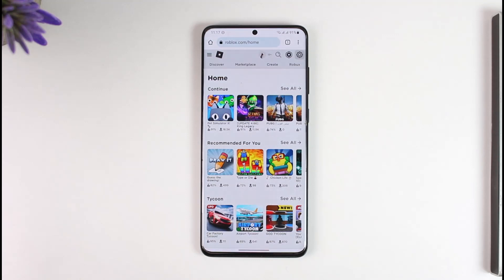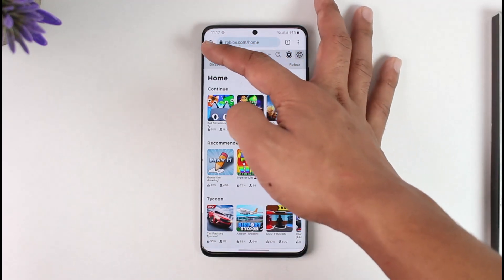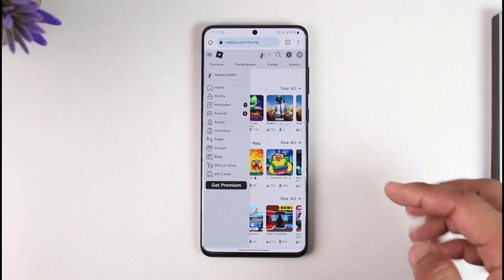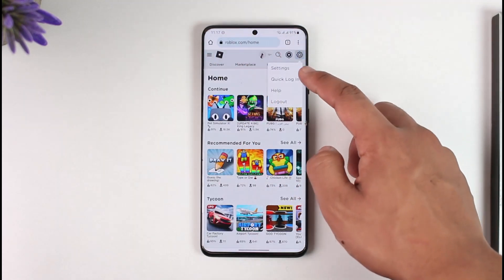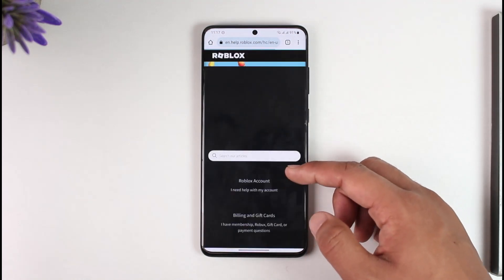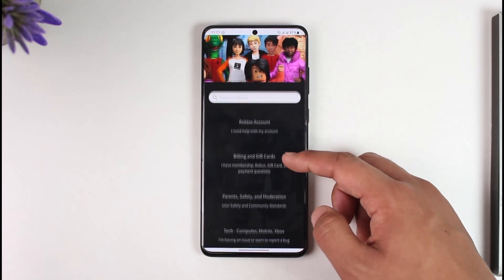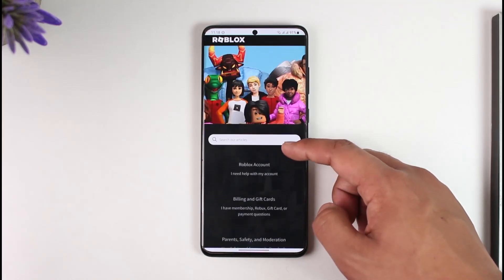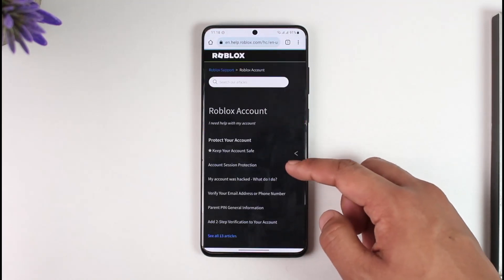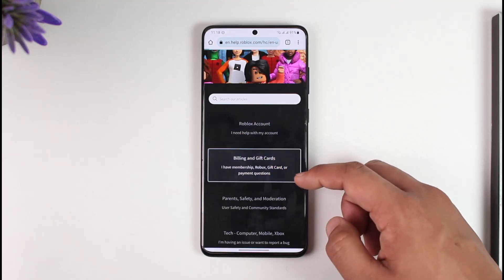Even after you've waited a couple of days and you're still not able to see your premium features — even though your account shows premium — then tap the Settings option and go to Help. In the Help section, you can see 'Search for articles,' 'I need help with my account,' and so on. Select 'I need help with my account,' or alternatively go to 'Billing and Gift Cards.'